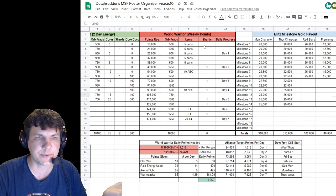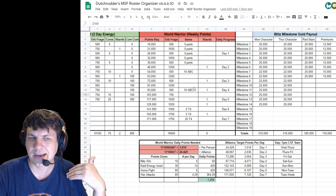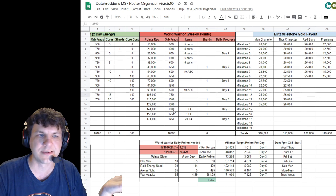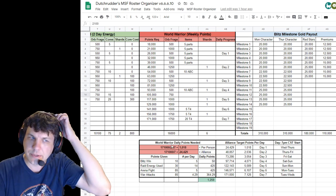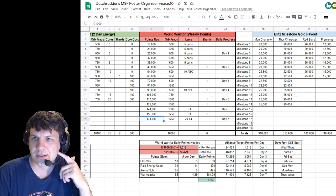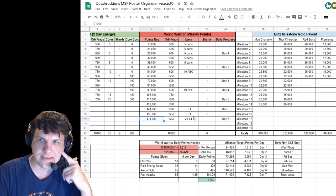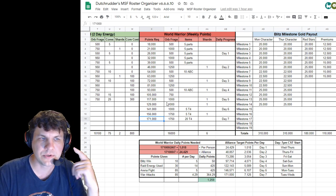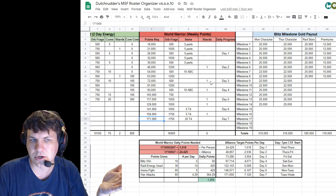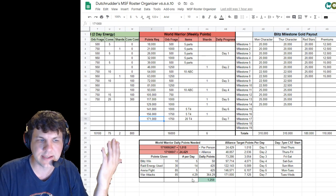World Warrior is of course a product of your alliance participation and it's really not that big of a deal. I think most alliances in the top 1,000 or 2,000 are pretty much hitting this 171k milestone. I don't think that has changed all that much and it is fairly simple to do. I did check that the milestone payouts and shards are the same, and they are — pretty much the exact same.